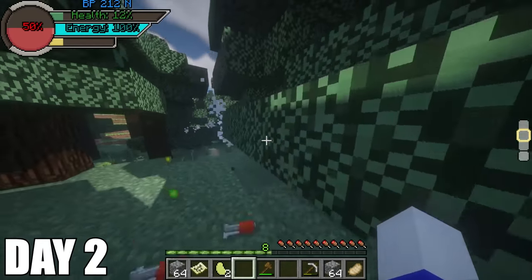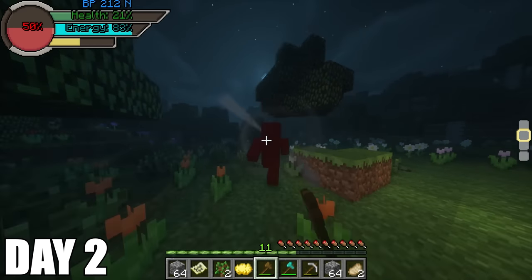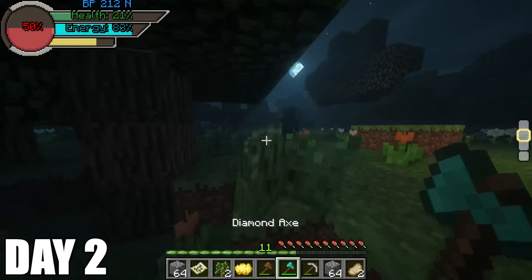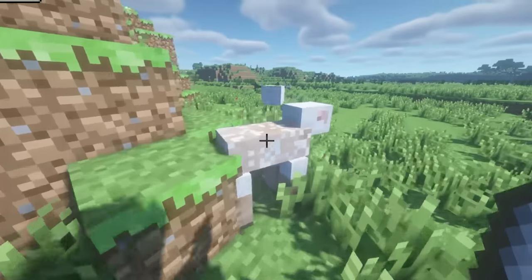Thankfully, I had a Senzu Bean, so that helped out a lot. Night comes and I start shadow training to start unlocking more of my power level. I want to increase as fast as I can so I can get Super Saiyan very quickly. On day three, I start running some errands, mining coal, and also started shearing some sheep.